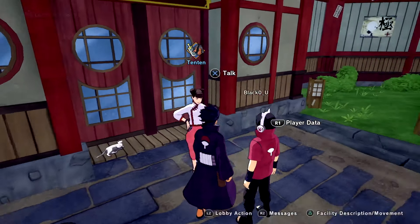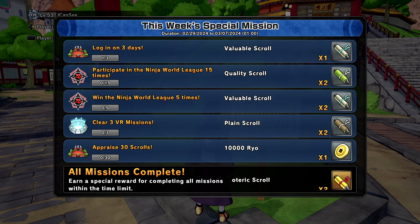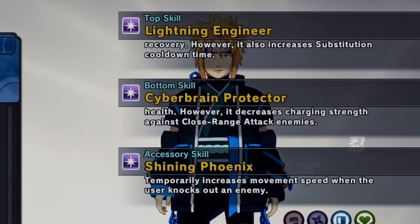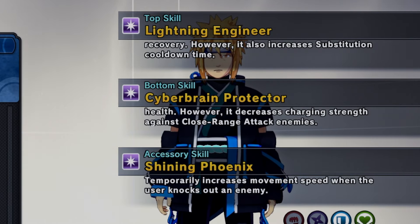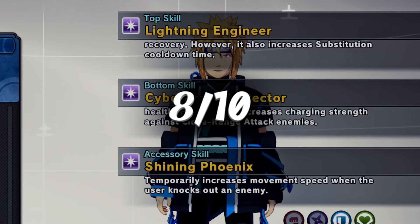They do have an update on what's appearing next — make sure y'all do your weekly missions to get two esoteric scrolls. I reviewed the outfit boost: the top is called Lightning Engineer, it boosts ninja tool damage and increases health recovery, but increases sub cooldown time. The bottom increases guard and maximum health but decreases charging strength against close-range enemies. The accessory temporarily increases movement speed after an enemy is knocked out. I rate the fit a solid 8 out of 10 — the accessory is mid to me.